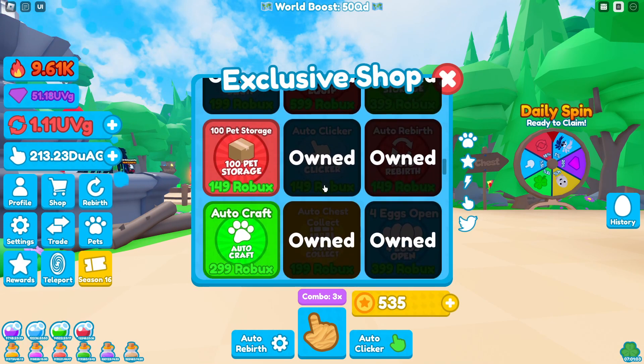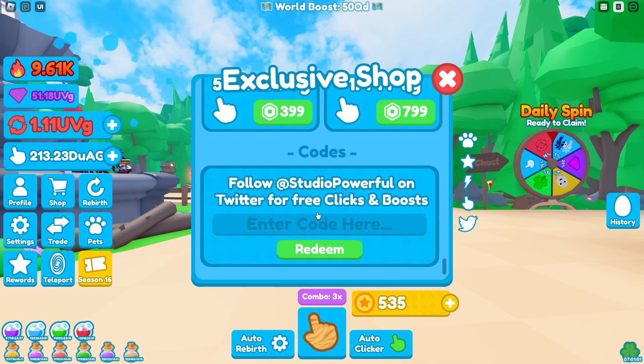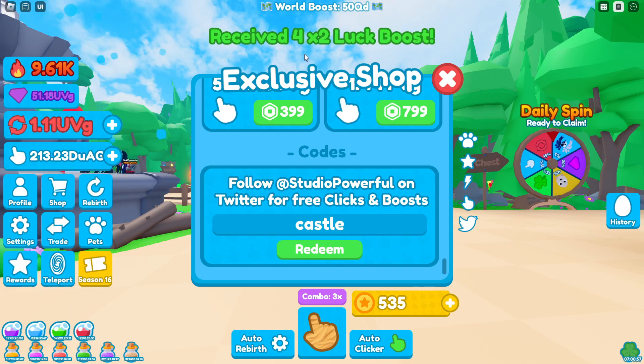So guys, go to your shop and go down to the very bottom and type in code 'castle', and you will receive four times the luck boost.